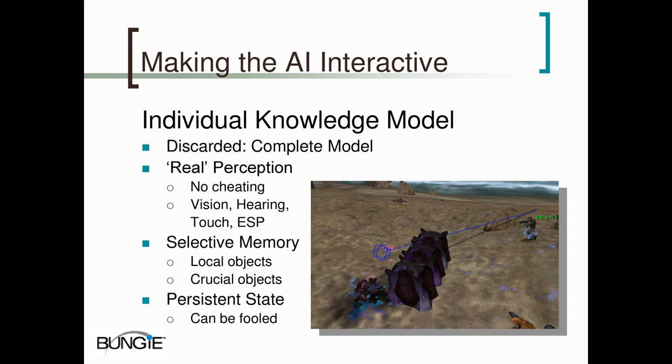This cheating doesn't take the form of allowing the AI to have access to the real state of the world — we're very careful we never do that. Instead, all knowledge is gated through the individual knowledge model, and the knowledge model is the only access the AI has to the state of the world, except for things not relevant to combat like doors and scenery objects.